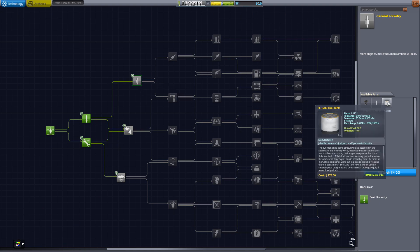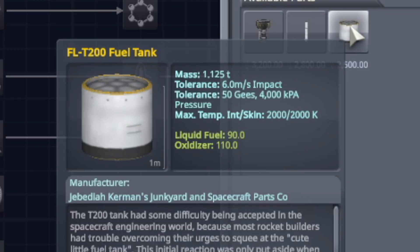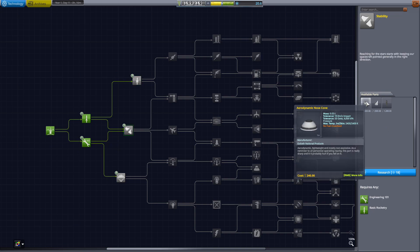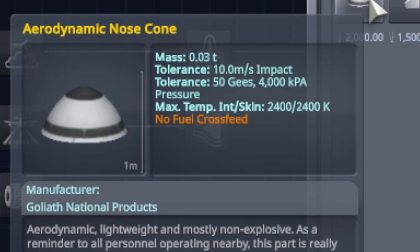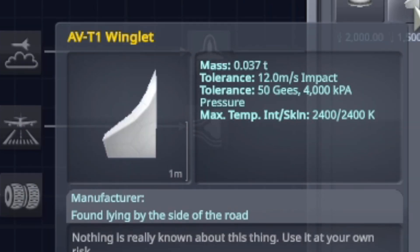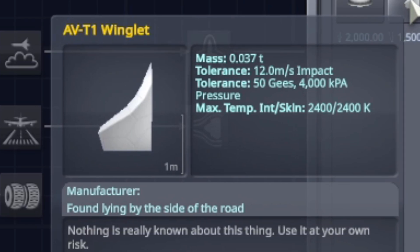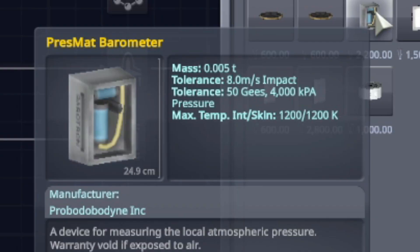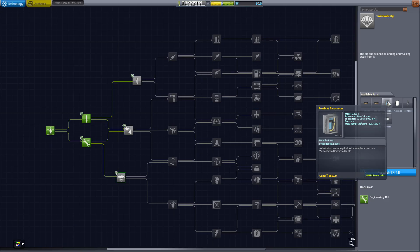I have looked at general rocketry — it does have the larger fuel tank, which means I could literally cut the part count in half for the same amount of fuel. So that is an option. Stability gives us nose cones and wings. Nose cones allow us to have separate fuselages, and it also gives us larger winglets so we don't have to paste together a whole bunch of little ones. However, at this point in time, survivability also gives us another science part, which means we can go all over the map again with our current tech and possibly squeeze out a little bit more science.